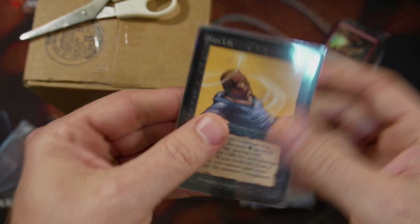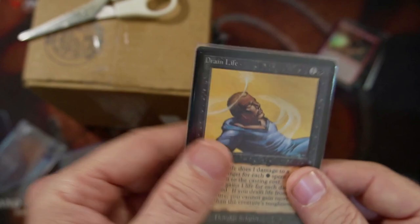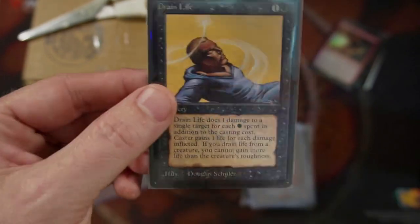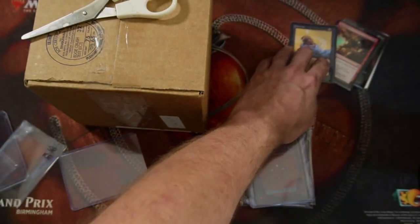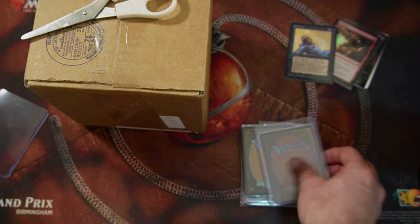Here we have a Beta Drain Life — another card from my Commander deck that some of you guys know I was going to buy. I just love it. Beta, Alpha — go for the style, that is the bling of the day. Although it's been reprinted 50 million times, suckering somebody's life out of them just makes me feel good. My beautiful Drain Life going into my deck.